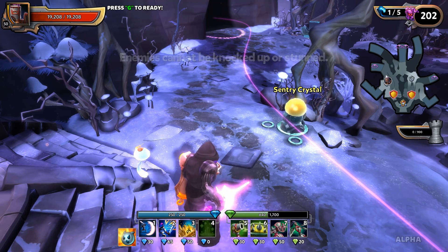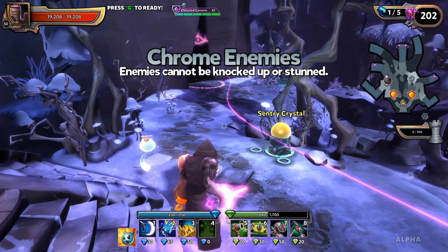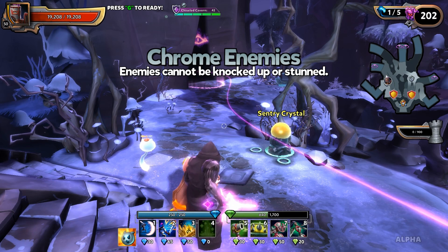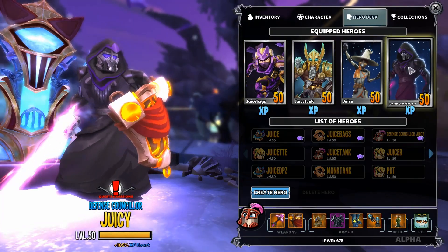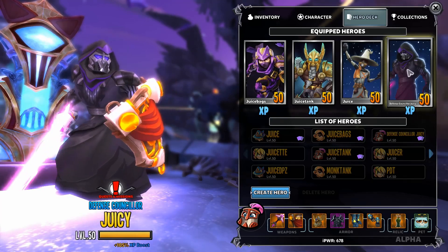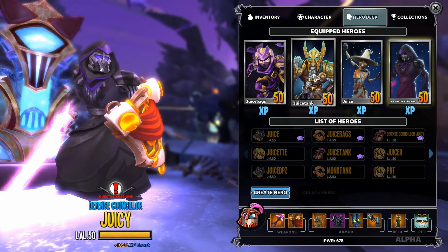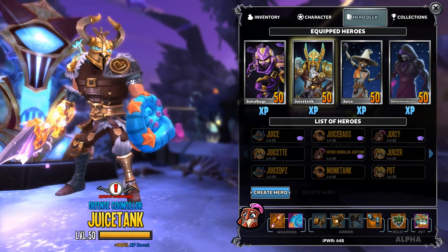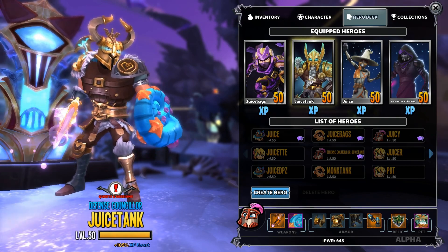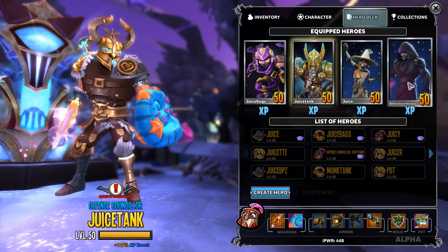I've felt really terrible neglecting my PS4 DD2 characters — they need some love. I wanted to hop on over there and really complete the month out on the PS4 and get those guys leveled up and squared away, hopefully into Nightmare Four. Now as you can see we've got chrome enemies, so enemies cannot be knocked up or stunned.